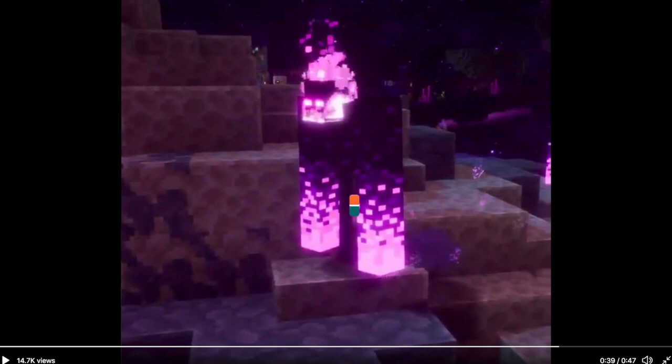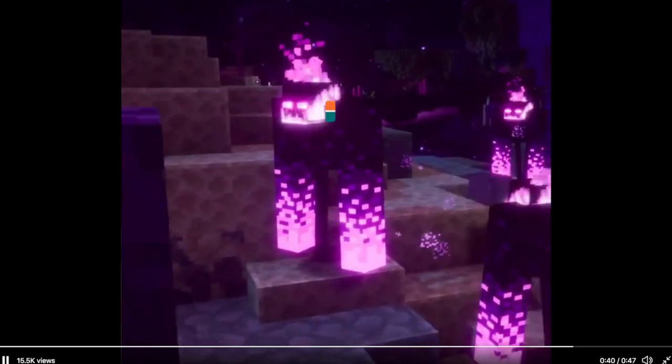We can also see some special types of blocks over here. We could also see some more blastlings, as well as more of those end pillars. And towards the end we see a ruin — to me it looks like a 'W', but comment down below what you think it is.